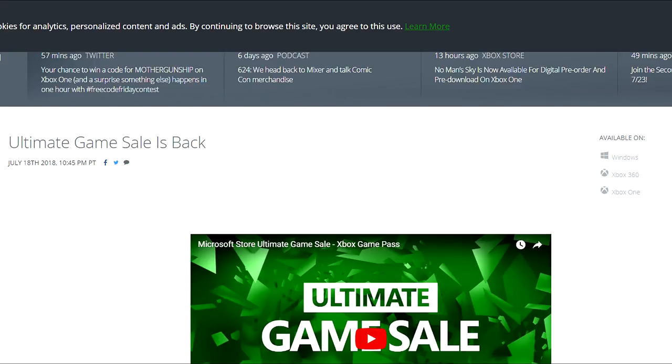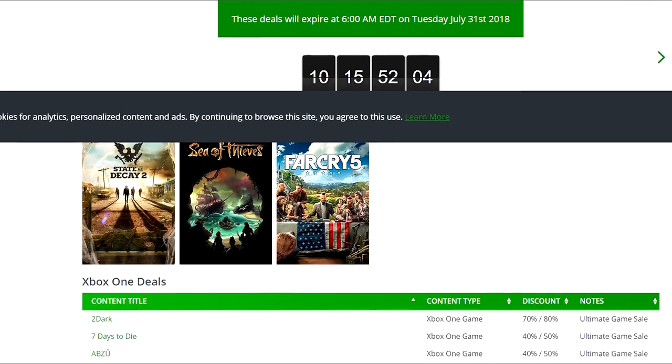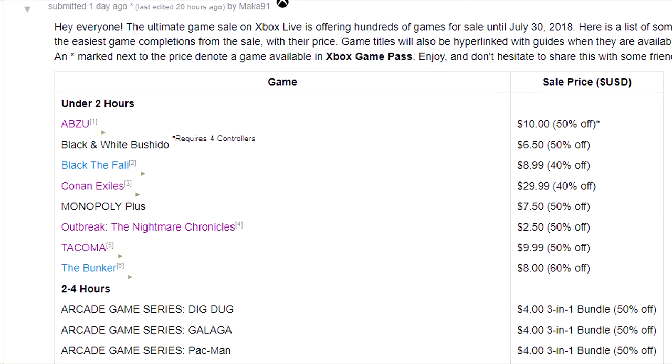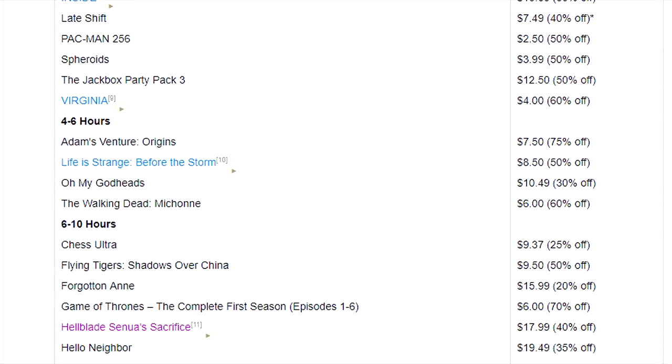Before we get started, I just wanted to let you guys know that the Ultimate Game Sale is currently happening on Xbox through to the end of July. I've gone ahead on my subreddit and posted the easiest games from the sale that are up to 80% off. Feel free to check out the link in the description if you'd like more info on those games.